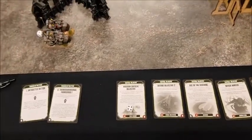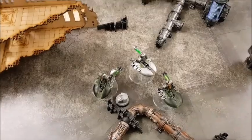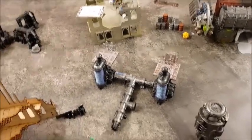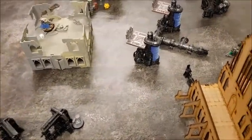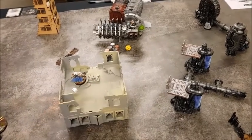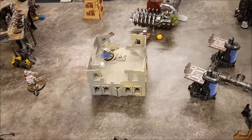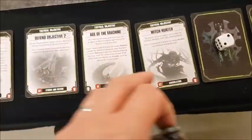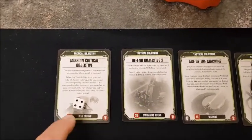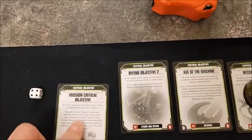Movement: Destroyers huddled around Objective Four. Ghost Ark moved up onto Objective Two. Shooting phase: the psyker has been killed and the Chapter Master is down to two wounds from Destroyer and Ghost Ark fire into the center. End of the turn — no combat to resolve. Necrons score one point for Witch Hunter and one point for Defend Objective Four — two points for the Necrons.